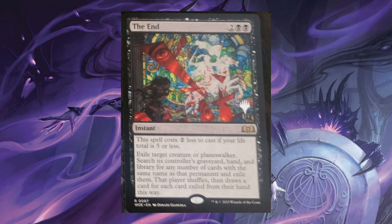The End. For 2 and 2 black, Instant. The spell costs 2 less to cast if your life total is 5 or less. Exile target creature or Planeswalker. Search its controller's graveyard, hand, and library for any number of cards with the same name as that permanent and exile them. The player shuffles, then draws a card for each card exiled from their hand this way.